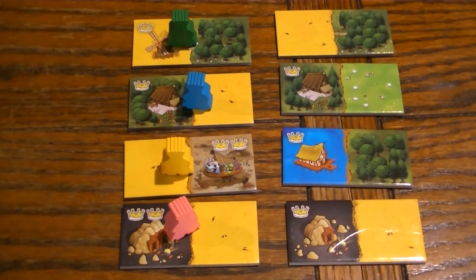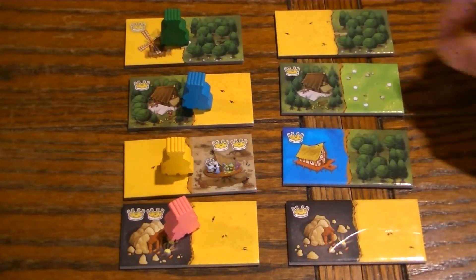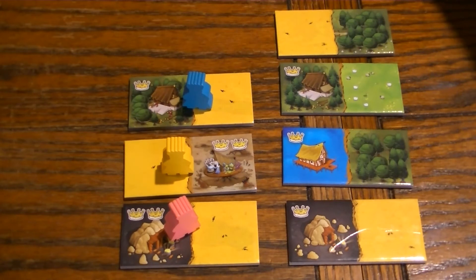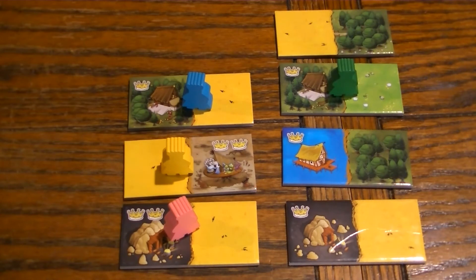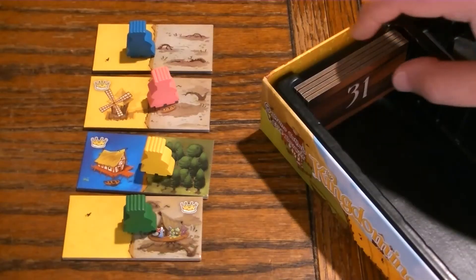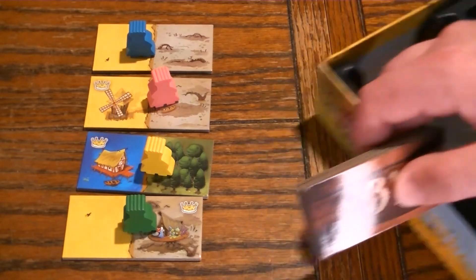The person whose king is at the top of the pile takes their domino, places it in front of them connected to their starting tile, and then places their king on a domino in the next row. Repeat this until all the dominoes are gone and all dominoes have been selected. Continue to claim, place, and draw dominoes until the box is empty.